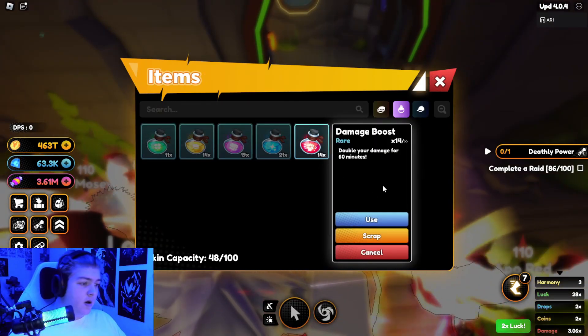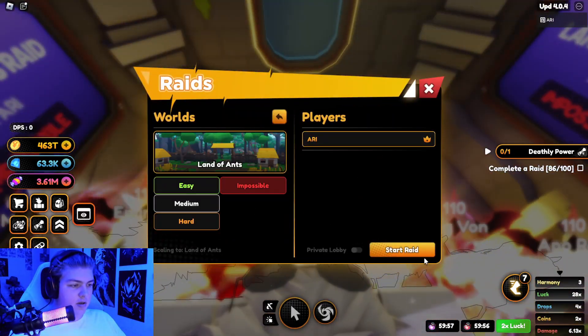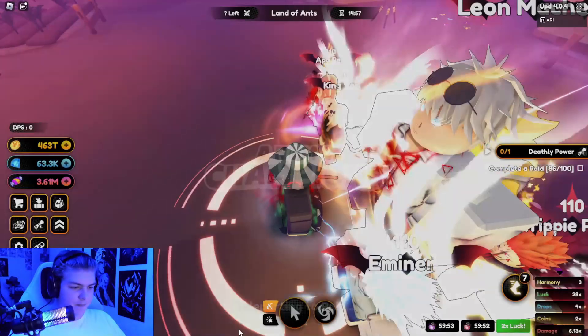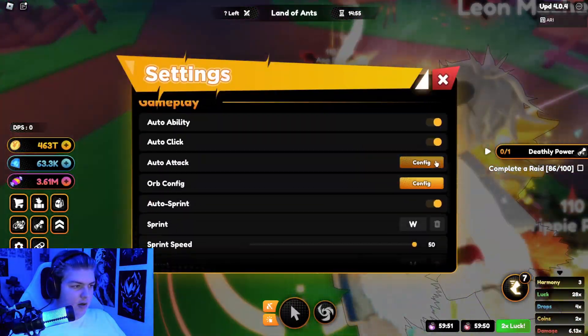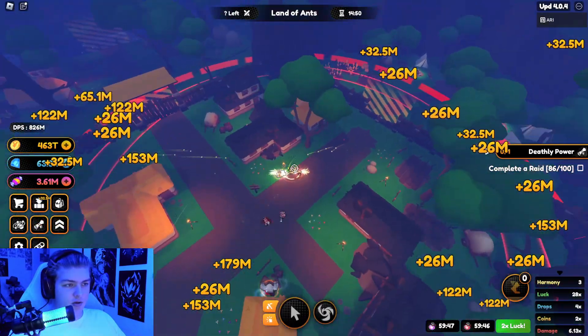Just for the sake of this video I will use a damage and drop potion because I want to grind a bit longer. As you can see it's only me in the server, and I'm gonna enable auto attack right now.